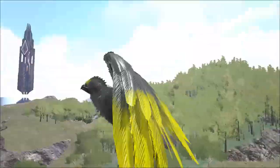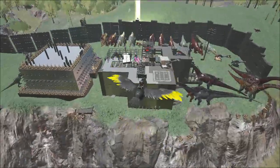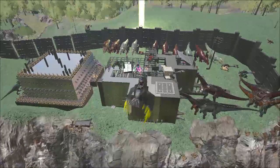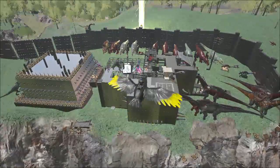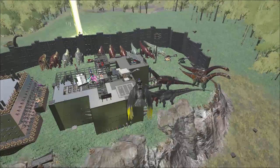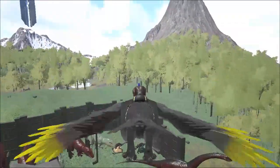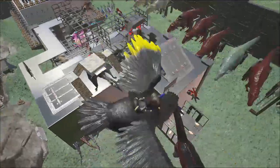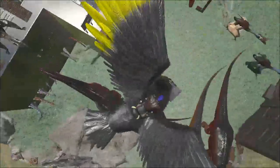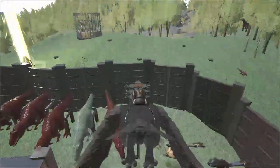Nice view — we got the dino pin in front of me, main base off to the left, Brontos to the right, gigas in the back. We kind of move around, get a glance. We got a couple of entrances inside, a little sheep pin down there, a little building — we don't know what that was doing — gigas.